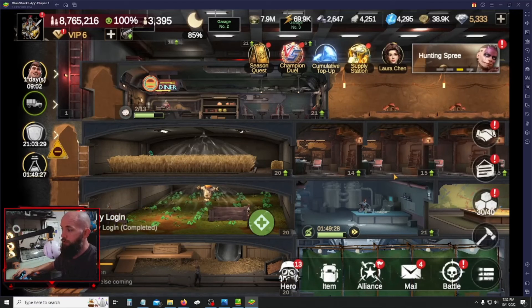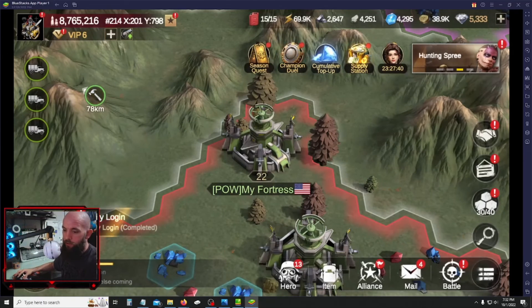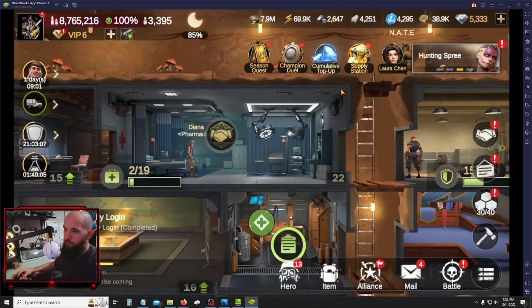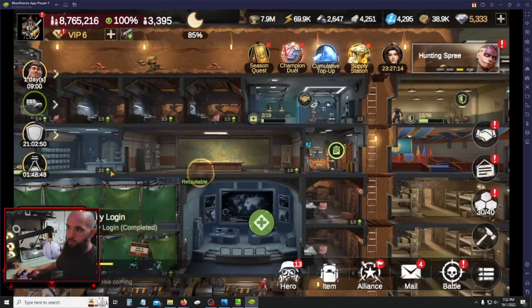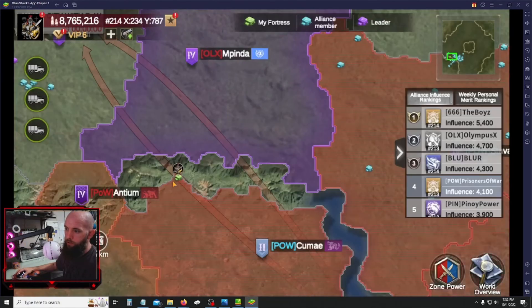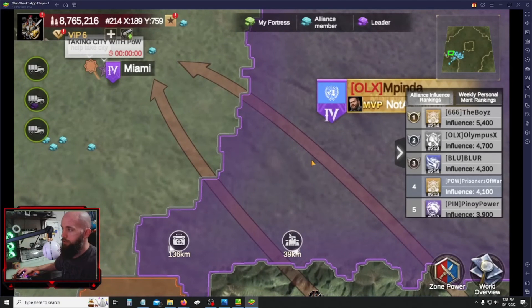One more tip while I have you: on the computer, everything is zoomed in really close inside your fortress. Hold down the Control button and scroll your mouse wheel — that'll zoom out so you can see more of your fortress. This also works on the actual map: hold Control and use the scroll wheel to zoom out and look around. Scroll in the opposite direction to zoom back in.